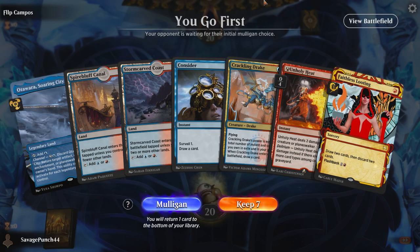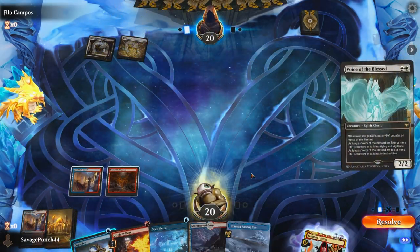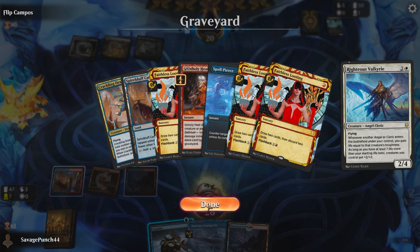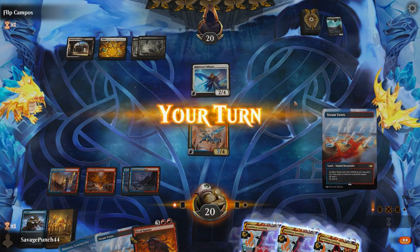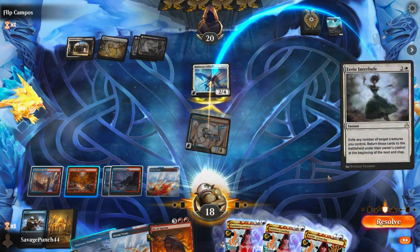This time we're on the play with a great 7, and things are looking a lot better. The first few turns are uneventful, with our opponent casting Voice of the Blessed on turn 2, forcing us to Unholy Heat it before it can grow. On turn 3, they cast a Righteous Valkyrie, making me think they're on some sort of Orzhov Angels brew. We get a Crackling Drake out on turn 4 and they have nothing to do on their turn. On turn 5, I swing with Drake for 7, and they block, casting Eerie Interlude to keep the Angel alive.